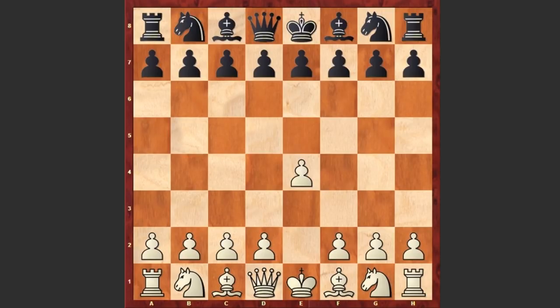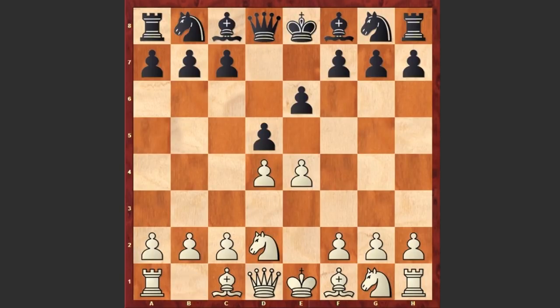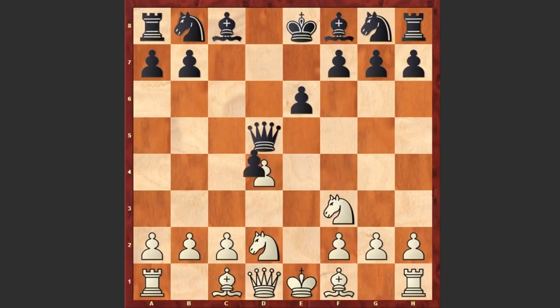Ofstad started with e4 and e6 by Ullmann — the French Defense. d4, d5, knight d2 — the Tarrasch variation. c5, e takes d5, queen takes d5, knight f3, c takes d4.